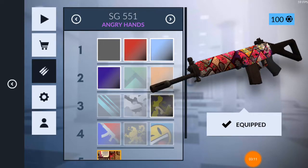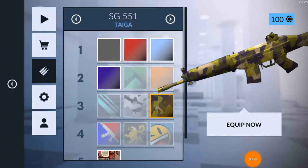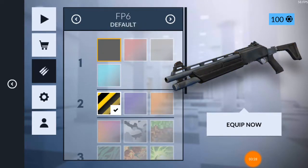The HG551 is the gun I have the most skins for. In tier one I have all three skins; in tier two I have a Lotus skin; in tier three I have a Tiger skin; and in tier five I have Angry Hands.